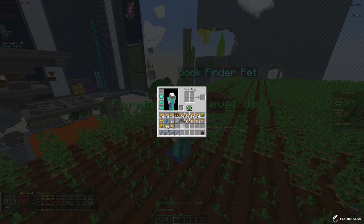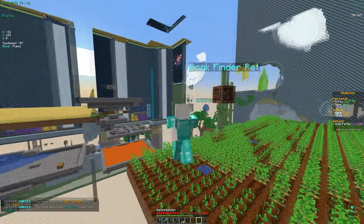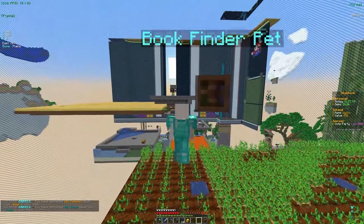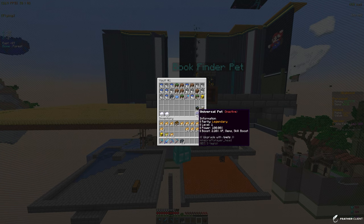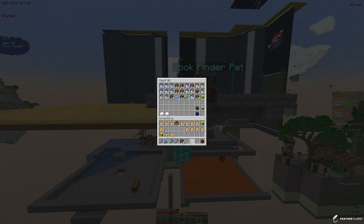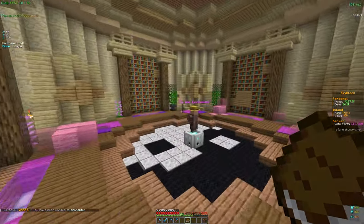For leveling up the farm skill to 25 we got 10 endermans, some keys, and a holy pet egg. Opening the pet egg — we got the Holy Harpoon Pet, which speeds up fishing. We don't really need that right now, but we could test it out eventually. The Book Finder Pet is probably still the best for now. Looks like we actually got a book, so let's place down the endermans and go ahead and enchant.